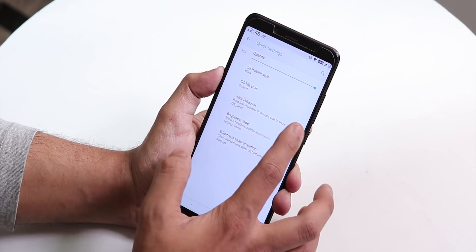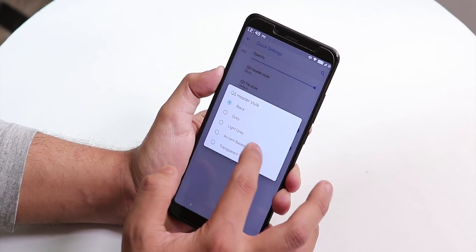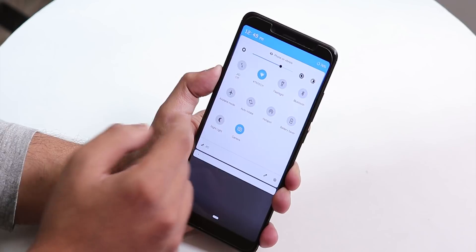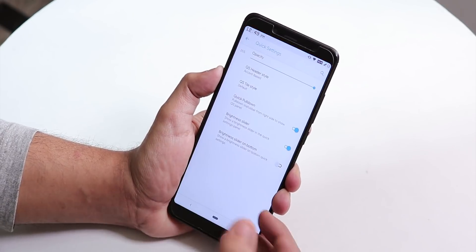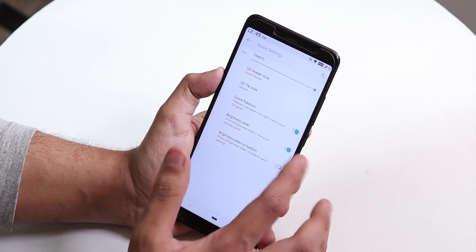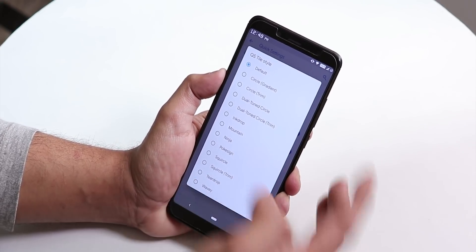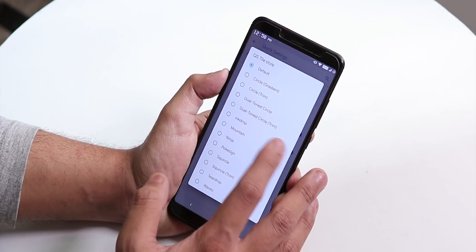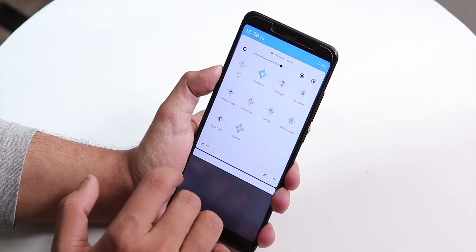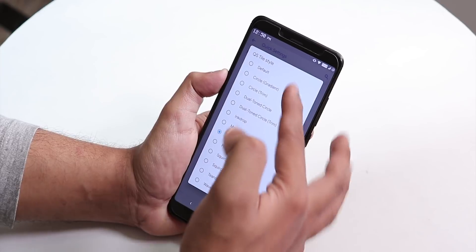Inside quick settings we have opacity control, quick pull down, and you can change the quick settings header style. Changing it to accent-based turns the header blue. You can also change quick settings tile styles — for example, changing to 'ninja' style updates the tile look. There are a lot of customization options here.